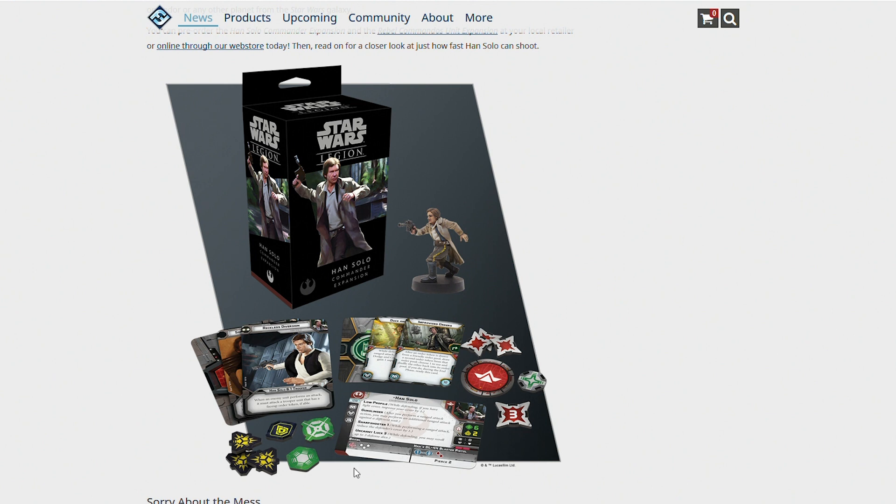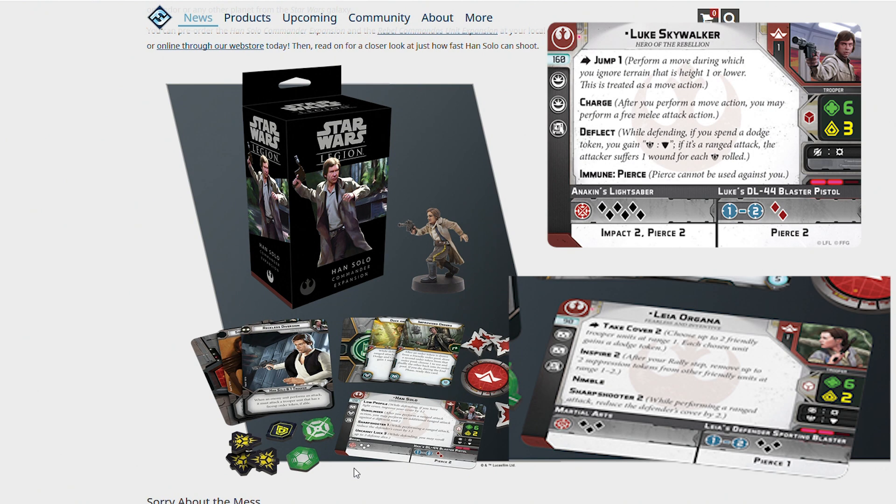Before we move on, I want to talk about the 120 point mark. So far we've had Princess Leia revealed at 90 points and Luke Skywalker at 160 points, so Han sits in between Luke and Leia. It's still not what I would consider a budget commander, but it is worth noting that it is 40 points less than Luke — that's an entire Rebel Trooper squad. Perhaps Han and Leia will be the first viable option for fielding two commanders for the Rebel faction. Between them they cost 250 points, which is still significantly more expensive than a Vader build, but we're going to have to assess the pros and cons of fielding two different commanders.